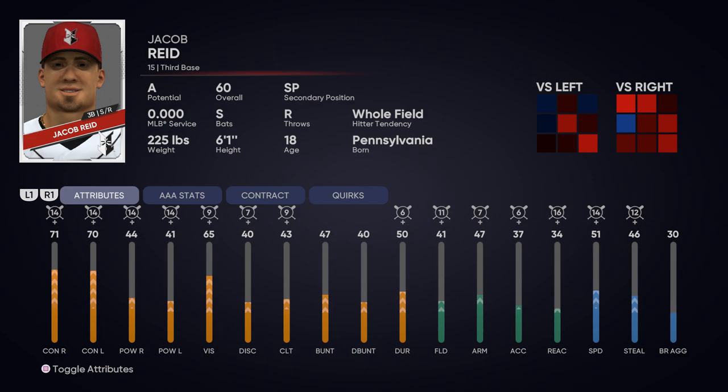The other thing to note here is that with Road to the Show specifically, putting on this type of equipment can artificially inflate your overall. As you guys can see here, my player is not truly a 60 overall — I'm getting a lot of boosts from the equipment that I have on. You can see those boosts above the numbers; those are the boosts, plus 14 for example on Contact Right, that I'm getting for the equipment attached to my player. You can inflate your rating, which can help improve your time getting called up to the next level.